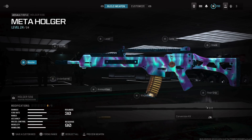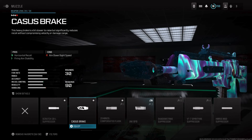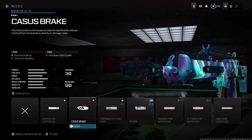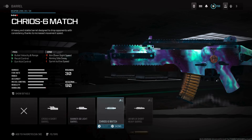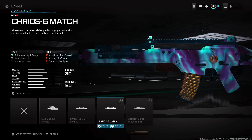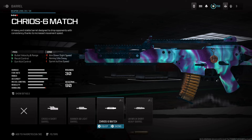For the best Holger 556 pro class setup, for the muzzle you're going to want to start out with the Kassus Brake. This is pretty much what most CDL players use, and in ranked play it's going to help a ton with horizontal recoil control and firing aim stability. For the barrel, you're going to want to use the Krios 6 Match, which helps with bullet velocity, range, recoil control, and gun kick control so you can be lasering people.